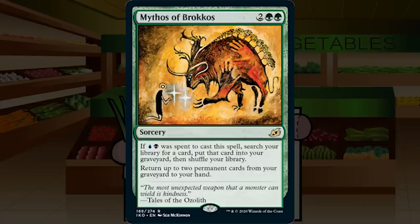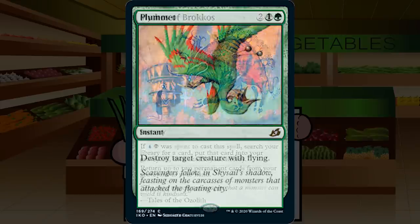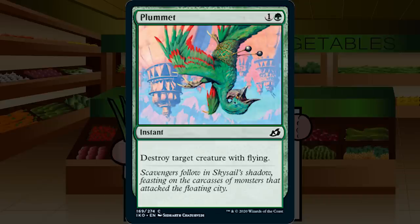Plummet is back again — one and a green instant at common, destroy target creature with flying. I guessed it had been printed 27 times; it's actually 18. Plummet is sideboard only — no cycling, no excuse for putting it in your main deck. There's a little more flying than average in this set, but not enough to main deck it. Keep it in the sideboard and when it comes in, it'll be amazing. D++.